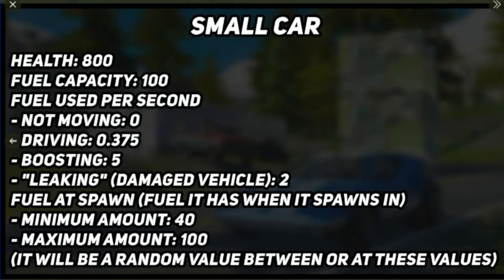On to the actual stats. The small car — the red one shown first — has 800 health, so that's the damage it can take if it gets shot. The fuel capacity is 100. When driving, it uses 0.375 fuel per second, but when not moving it uses no fuel. When boosting — because that is going to be a feature — it uses 5 fuel per second. If the vehicle gets shot, it will leak and drain an additional 2 fuel per second, so you want to make sure your vehicle doesn't get shot.